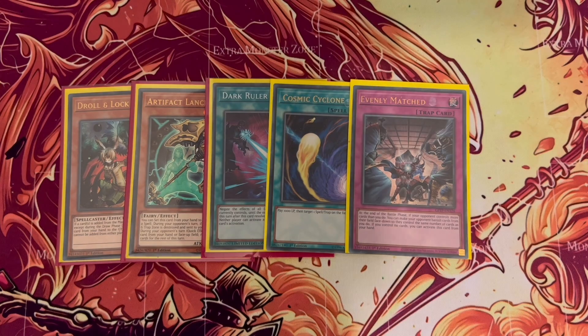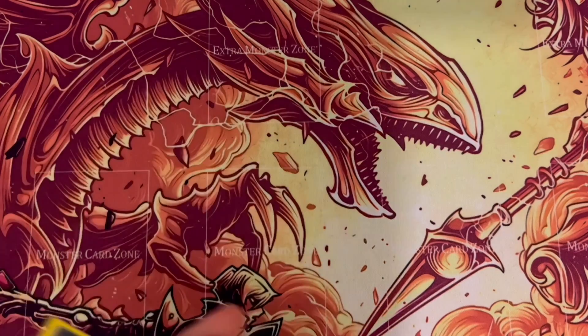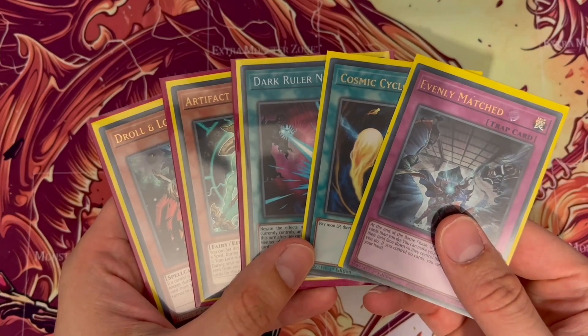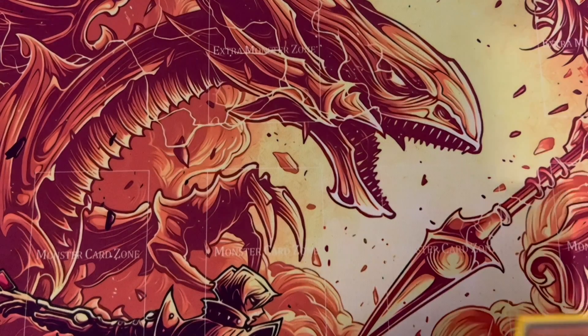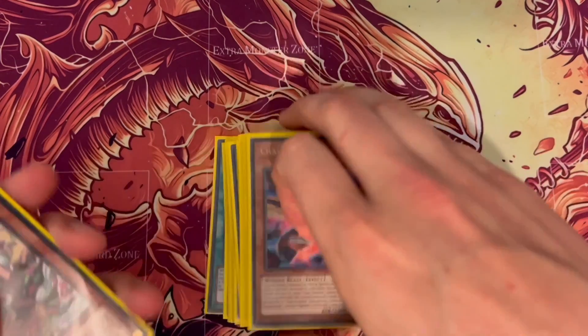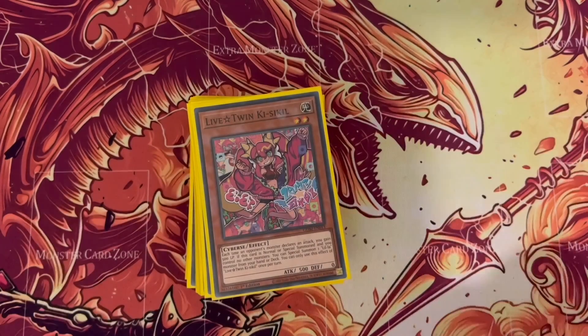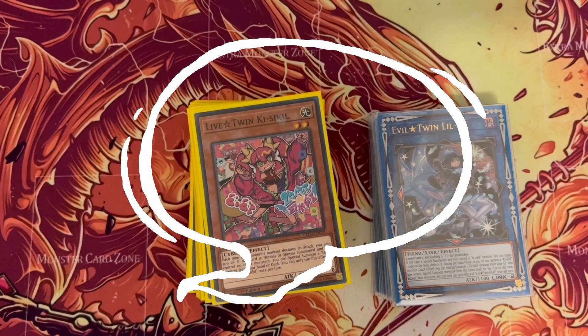I use Evenly Matched because it's just easy removal from the field. That is basically the side deck — as I said, this will change depending on your local meta. I hope you guys enjoyed the deck. I'm trying to do an update every month, and this month I've been using this deck and made a few changes here and there.